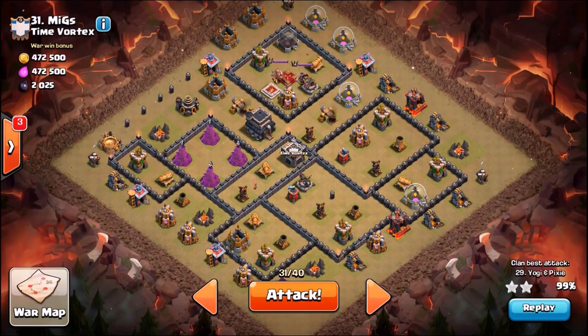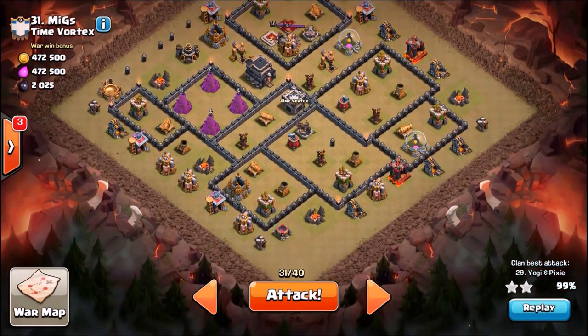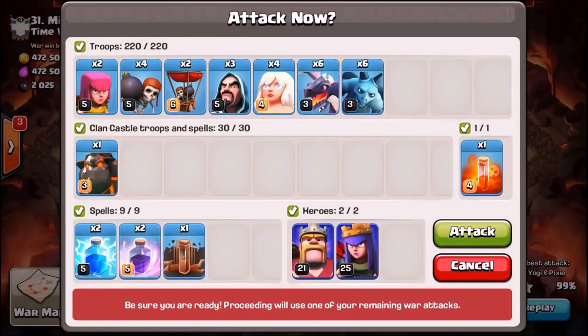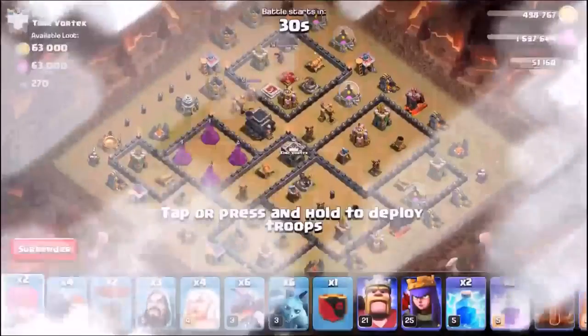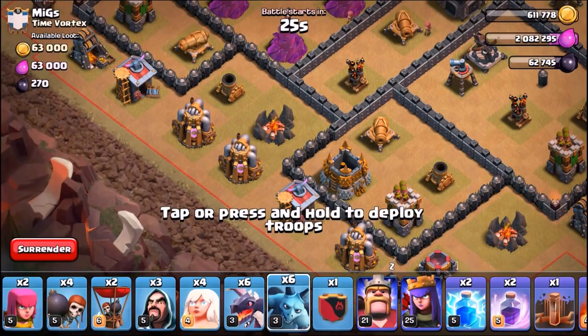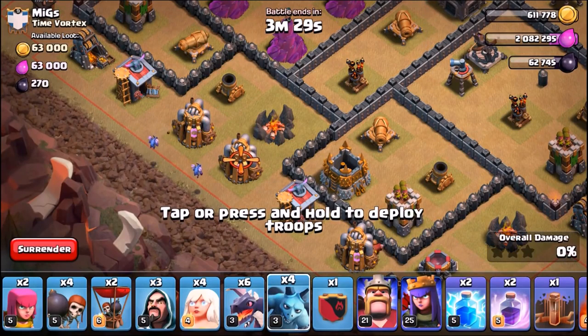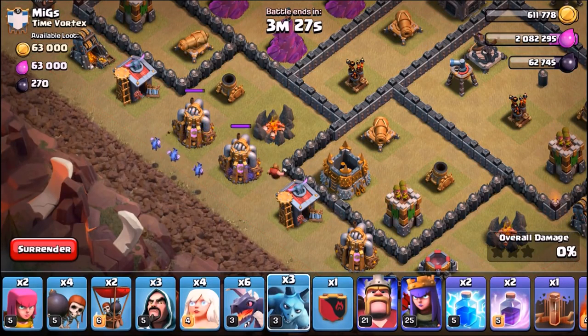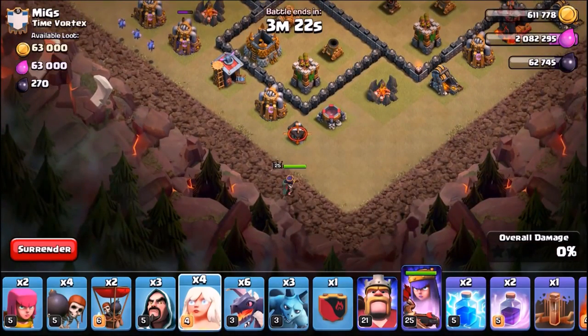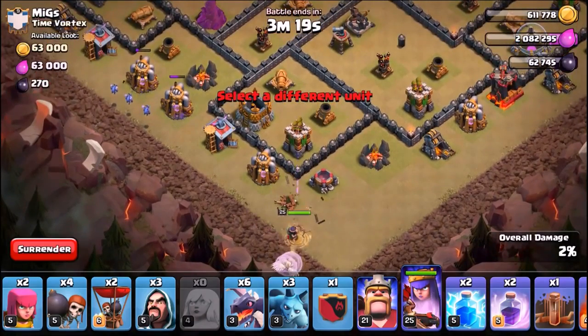Alright, we're here live. Yogi got 99% against this base — he tried to go hog, we're going to try to get that third star. There is a dragon in the clan castle — I scouted the replay. Really hope I don't mess this up. We're going to start with the minions because they're out of shot of any archer tower, so it's an easy snipe. The queen is down.